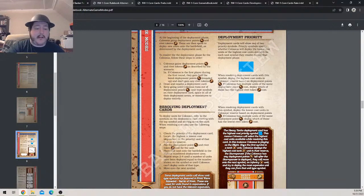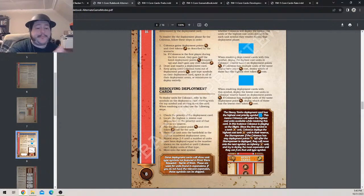Keep going until Colossus runs out of deployment points, unit type symbols on the deployment card, space in all their deployment areas, or miniatures to deploy. It doesn't make any sense for them to skip a deployment or let deployment points go to waste, so do your best to deploy as much as possible. To deploy units for Colossus, refer to the symbols on the cards — starting with the top symbol and moving down. Check the priority: either highest or lowest cost units.